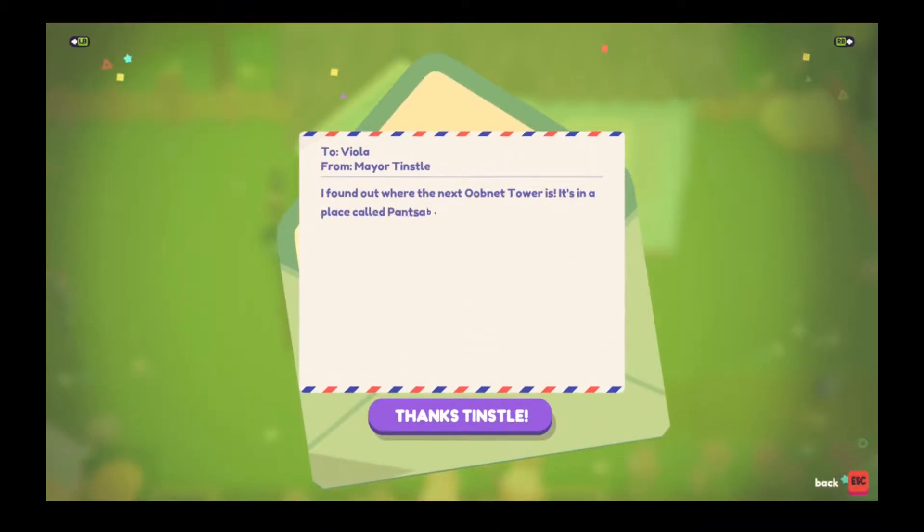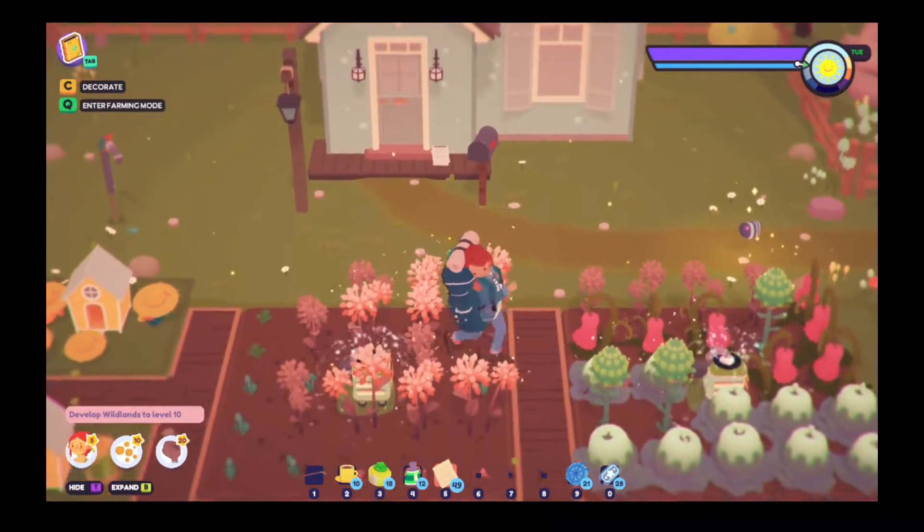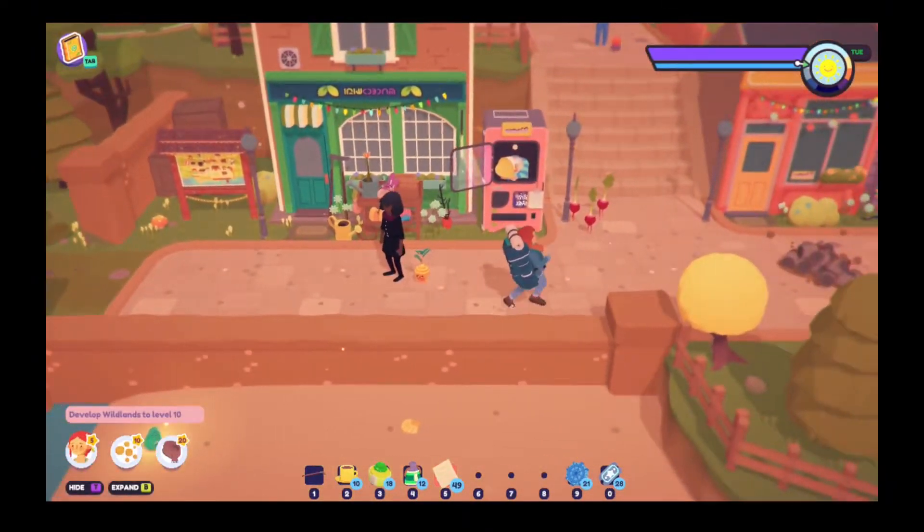Found out that the next Oobnet Tower is in a place called Pants-A-Bear Hill. She tried to get there and turn on the tower, so we'll work on our gathering and everything in a moment.